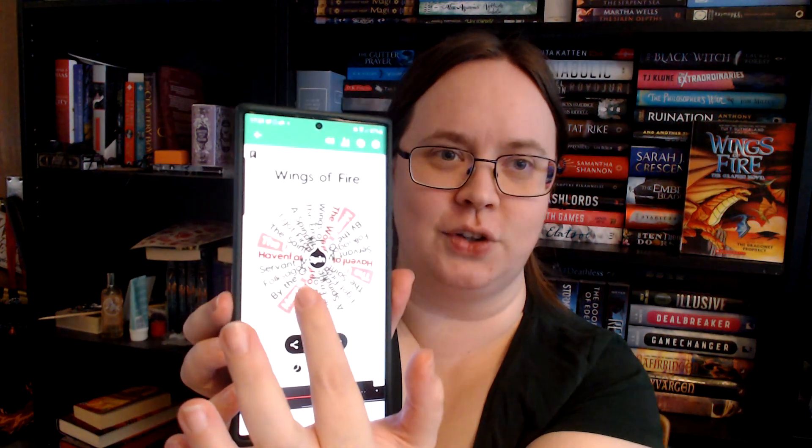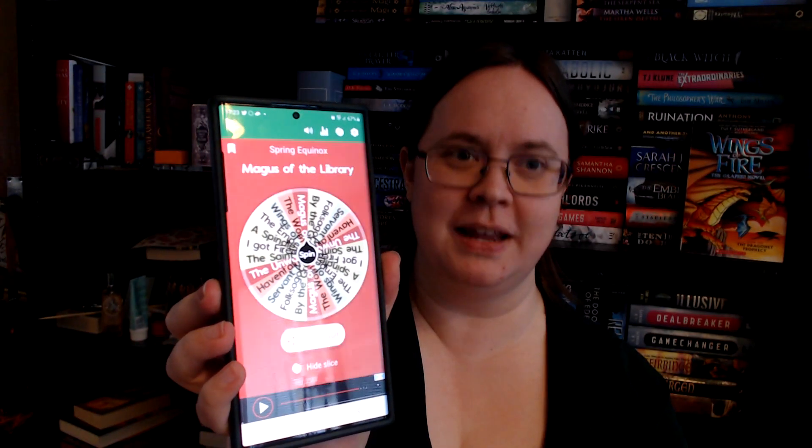Now I need to do the animal studies prompt. For this we flip a coin — heads is non-fiction, tails is fiction. This is an old Swedish five-crown coin. Let's see if this works. Tails! So a fiction book. Because I like to torture myself, let's roll again — Wings of Fire is number one, so let's spin again for the fiction animal studies book.